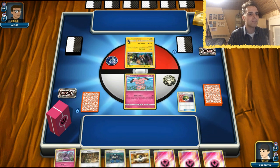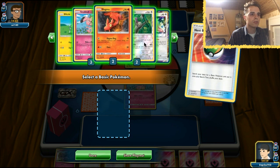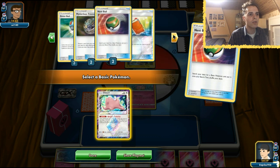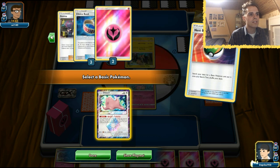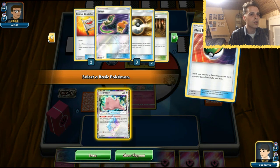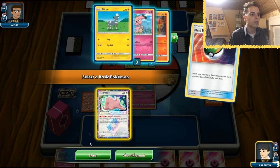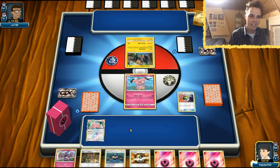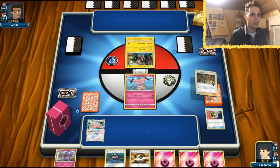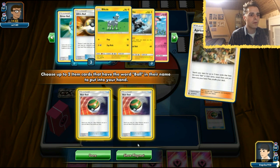First things first, we're gonna get a Nest Ball. We want to set up — there's a lot of things we can set up. The first thing I recommend is getting your Ditto since it can evolve into anything we possibly want. One Fairy Energy is prized. There's a Guzma prized so we have to take note of that. All the Dianthas are in there. Okay, we're just gonna grab our Ditto and smack it down on the bench.